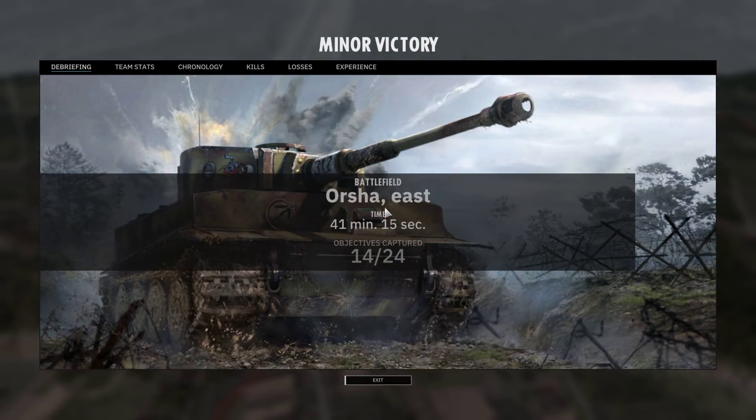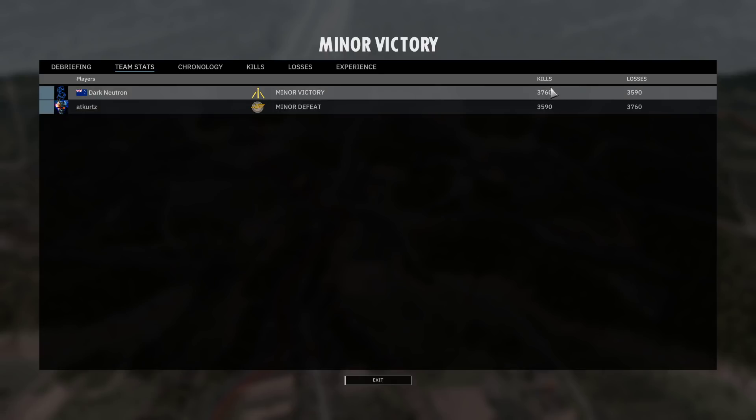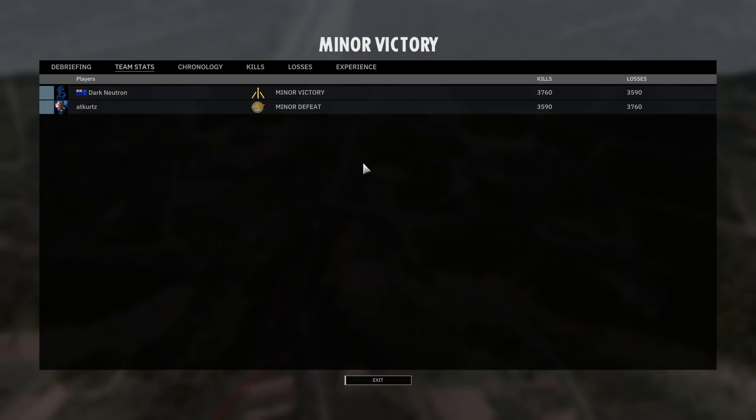What a fantastic game - thoroughly enjoyable! 41 minutes 15 seconds, Dark Neutron picks up the victory. Congratulations to him and many commiserations to At Kurtz - a fantastic game between these two players. Dark Neutron wins 3,760 kills to 3,590 losses - fairly close in the kill-loss ratio. This was the grand final of Division Four in the Steel Division League, a best of five, and Dark Neutron was the overall victor. Congratulations to Dark Neutron, winner of Division Four in the Steel Division League Season Five. Commiserations to At Kurtz, well done finishing runner-up.